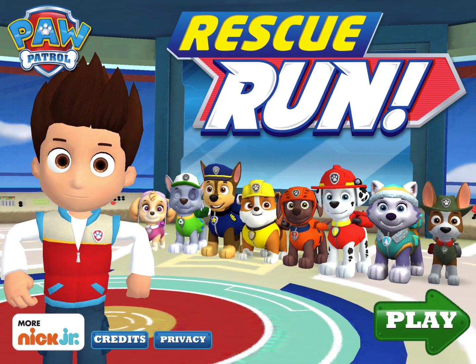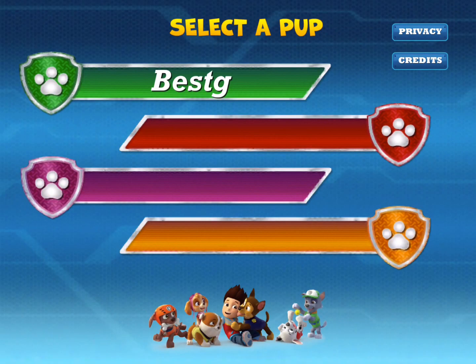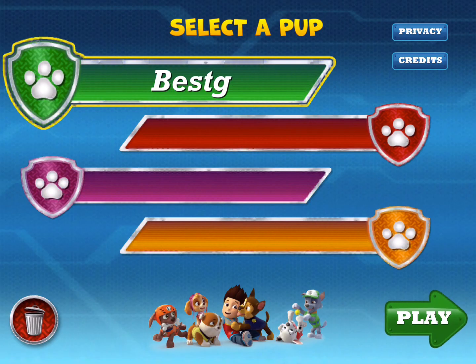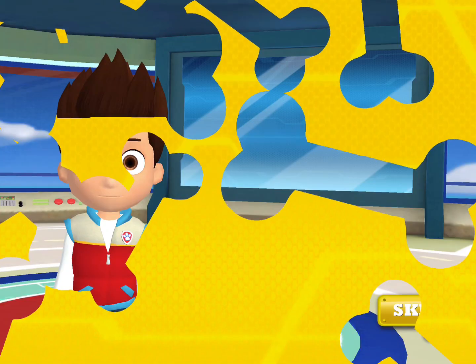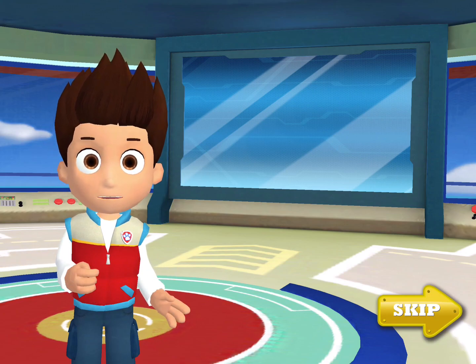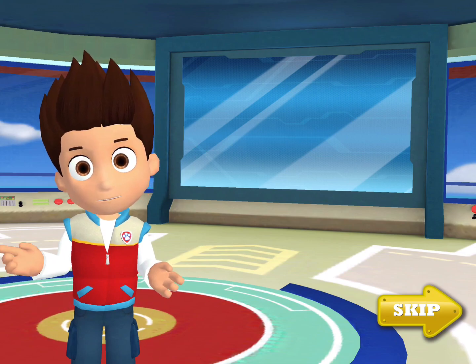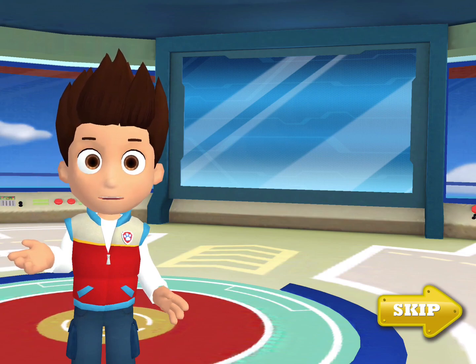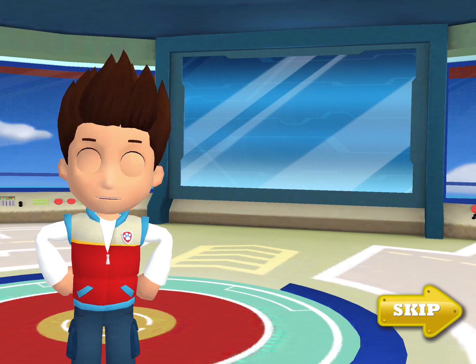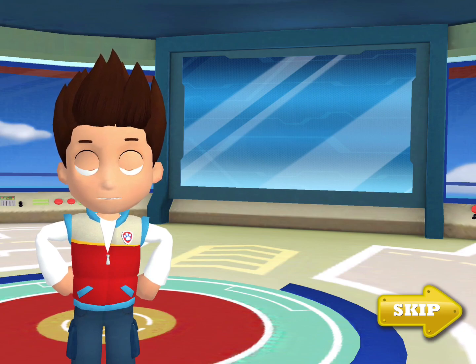Tap play to start. Tap on your name. Calling all pups, calling all pups. This is Ryder. A big storm has caused trouble all over Adventure Bay. We need all paws on deck for this rescue, and we especially need help from you. Will you help the Paw Patrol save Adventure Bay? All right. Let's check out all the places where our friends need help.